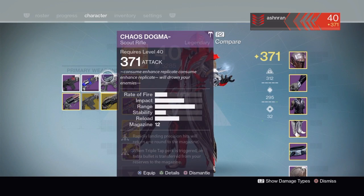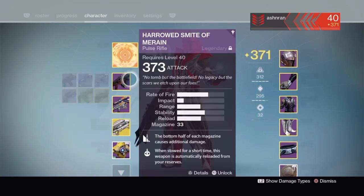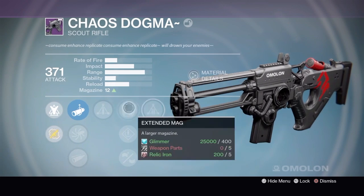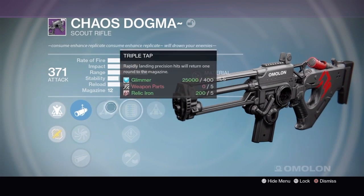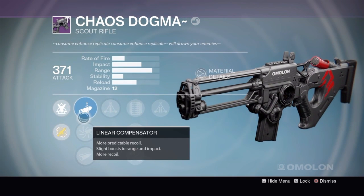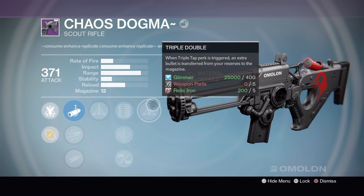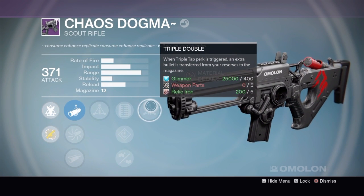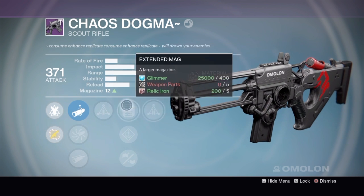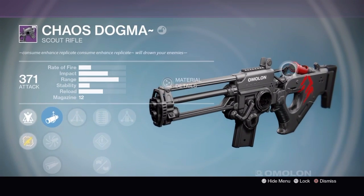I'm pretty sure it was Wednesday when I finally beat Axis, the final boss of the Raid. I ended up getting the Chaos Dogma at 371, which was a really good drop because this thing is really good. It has triple tap, extended mag, speed reload, small bore, linear compensator, accurized ballistics, field choke, and the actual perk triple double — when the triple tap perk is triggered, an extra bullet is transferred from your reserve to your magazine. Pretty much what this means is you're going to be getting a lot of ammo back if you're hitting headshots.